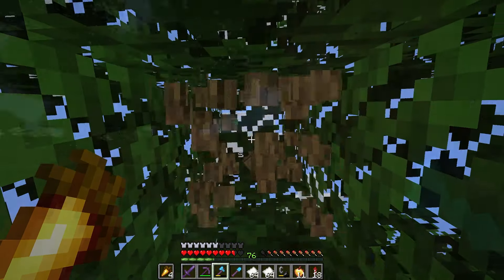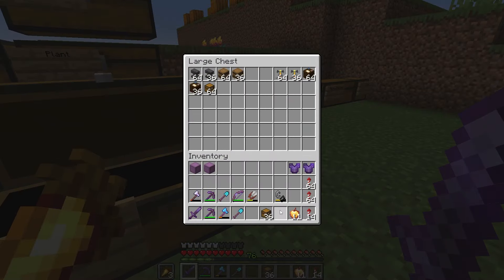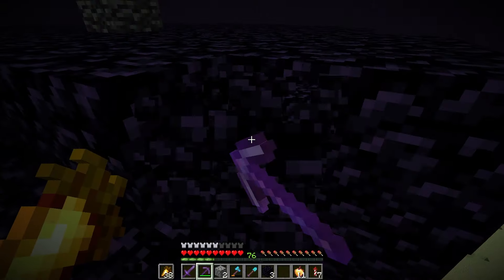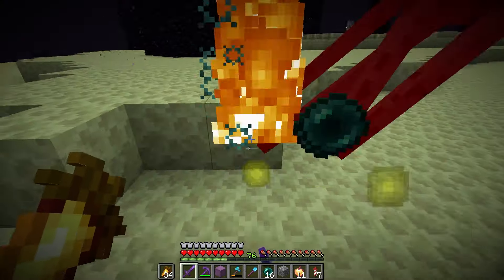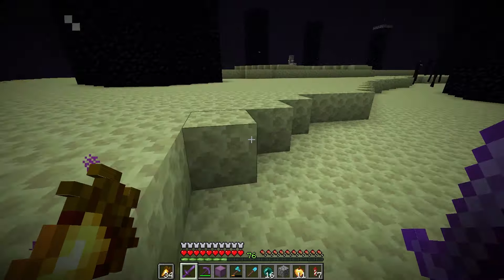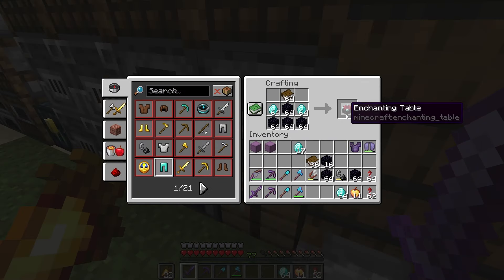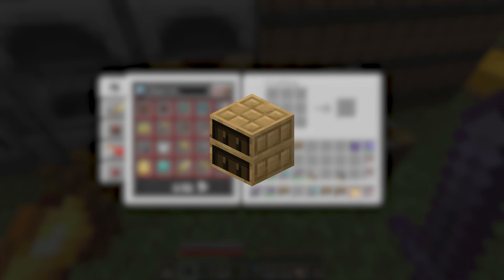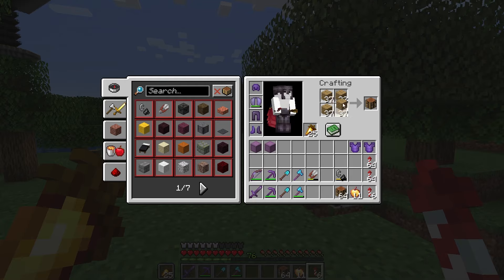I went back to chopping some wood to get both cartography tables and chests completed. Next up was getting a total of 1,200 obsidian for ender chests and enchanting tables — just a trip to the End gateway, nothing too complicated. We've gotten all of our obsidian, also got the required pearls, and I already had the diamonds for enchanting tables in storage.